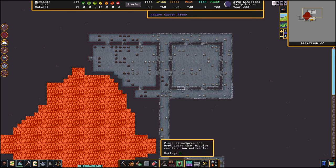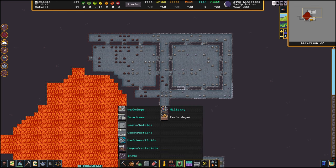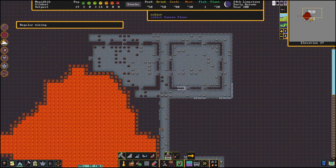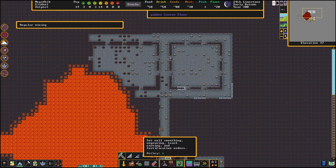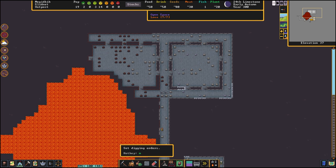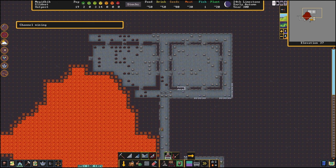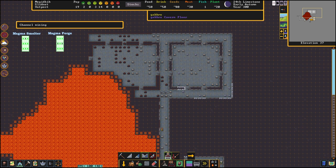Let me show how to channel at this Z-level to make sure that the magma smelters and forges will get magma energy. First of all you click on digging orders, hotkey M, and then you click on channel, hotkey U. Here will be the smelters and here is the place for forges. The smelter needs one magma source and the forge needs two magma sources. Here is the explanation of how to channel correctly.